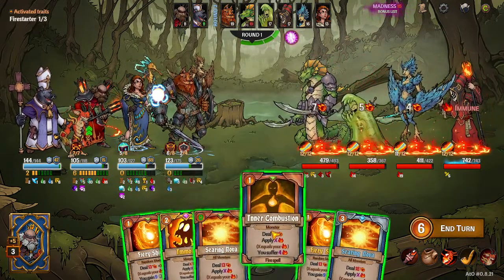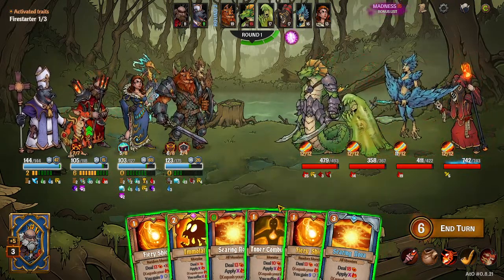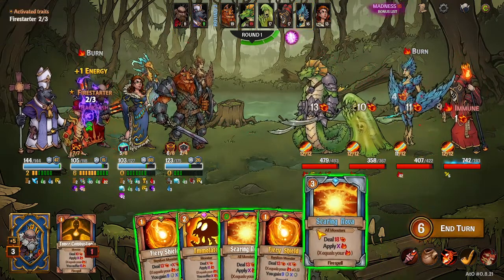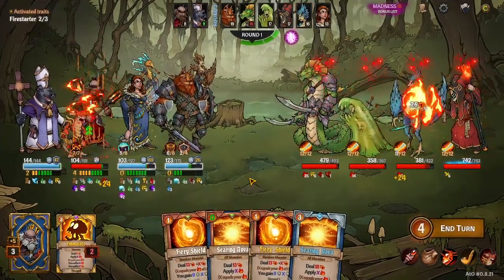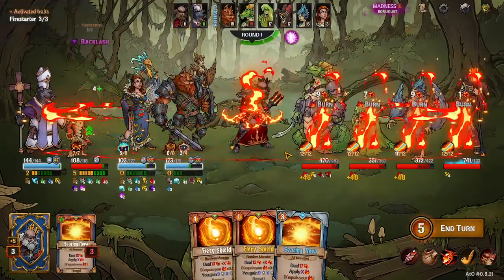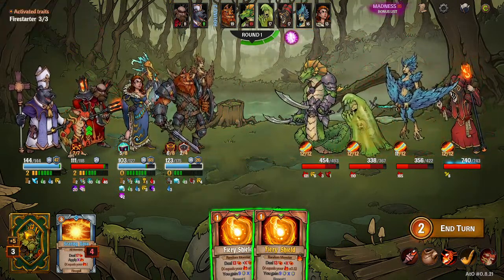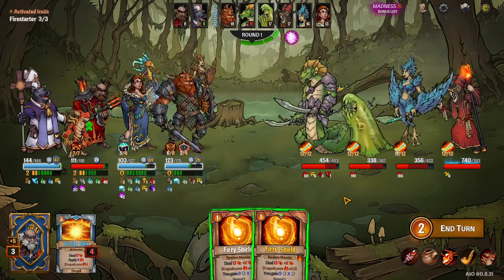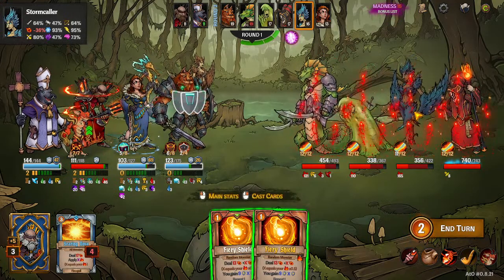I'll just do intercombustions first because steering novas don't add any burn to myself, right? In this case I want to add as much burn to myself as possible. And then, once I've applied as much burn to myself as I can, I'm going to double that burn. And then I'm going to apply my burn to everyone. Unfortunately we're not killing bird chick — if we had one more intercombustion, she'd be dead right now. Because she'd be at 250 stacks, and 250 stacks does 480 damage.